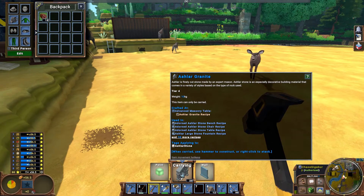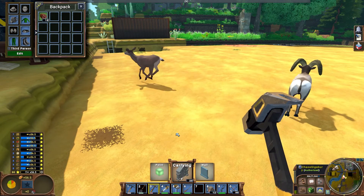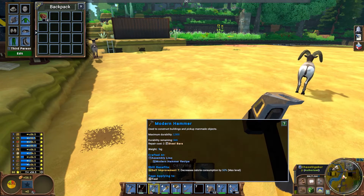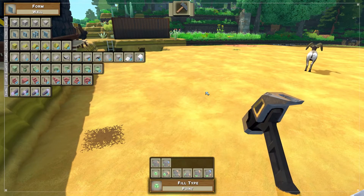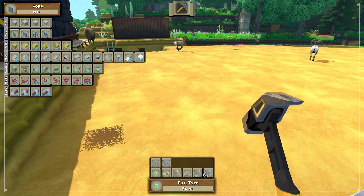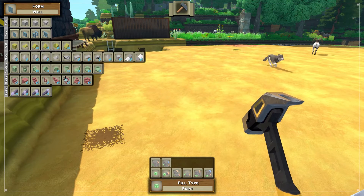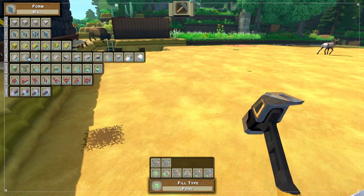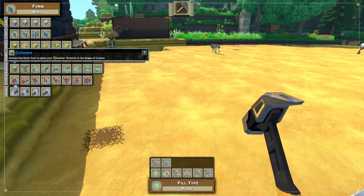I'm going to use this for my floor in my factory. You have to have the hammer as your chosen tool, and then you hit F and hold it down. You get all these extra different things here — this is your fill type. There's a fill type and then there's a form. We got lots of different forms you can see here. We can make slopes, supports, climbing — so stair type things.